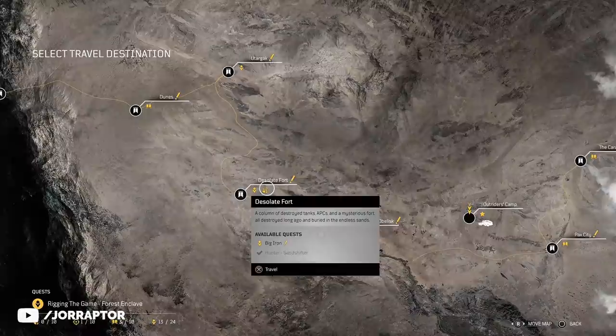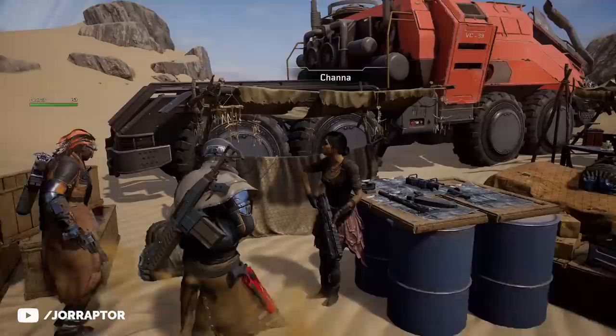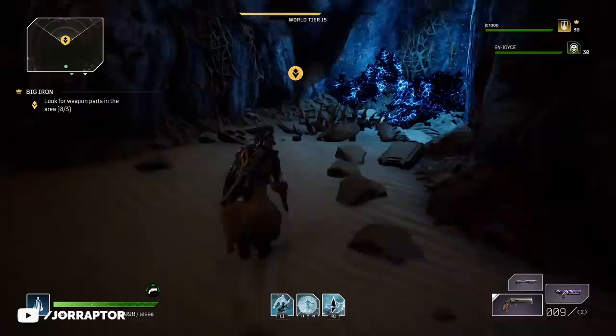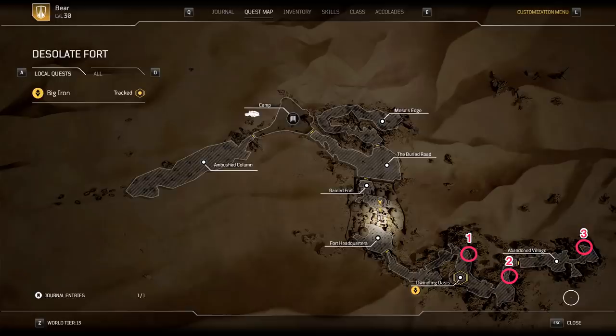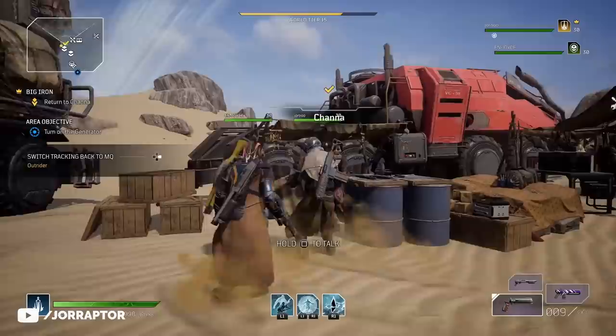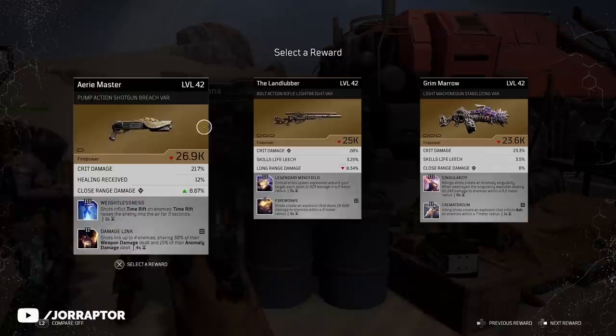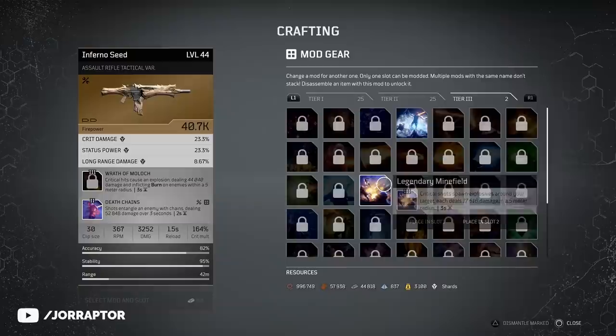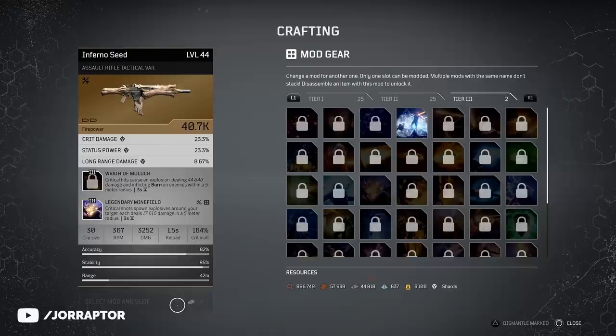There is a guaranteed way to get the Landlubber from the Big Iron side mission. You find this mission in the Desolate Fort destination — talk to Channa in your camp. Not sure if it opens up immediately after clearing this area or only after finishing the game, so just see if it's there and then go complete it. It has you find 3 weapon parts in different areas. It's not that hard — Polygon did make a map so you can easily see where they are. After completing this mission, you can choose 1 out of 3 legendaries, including the Landlubber with the legendary Minefield perk.